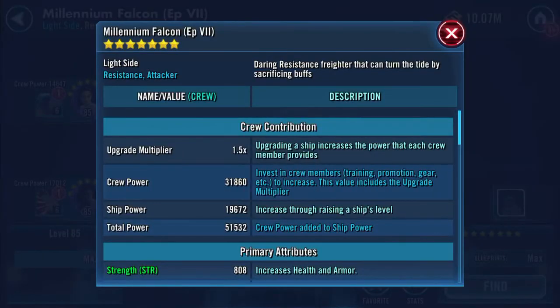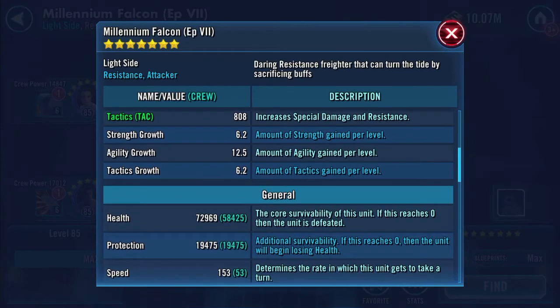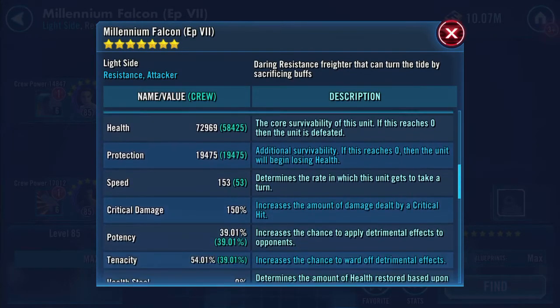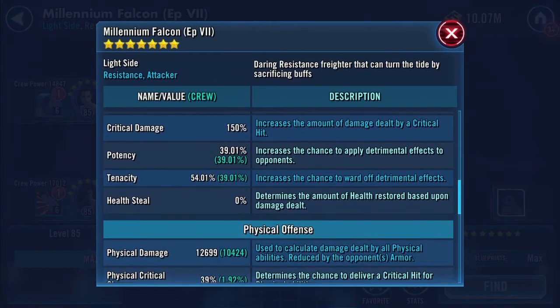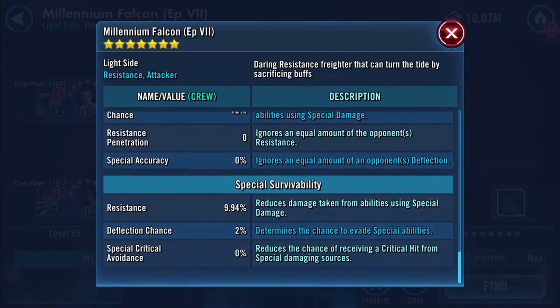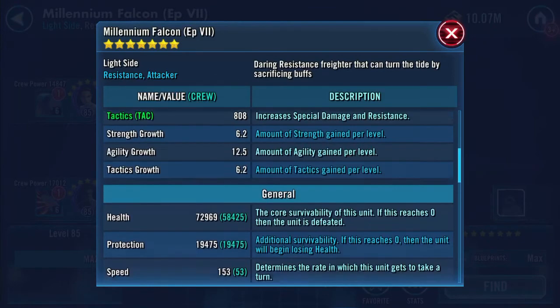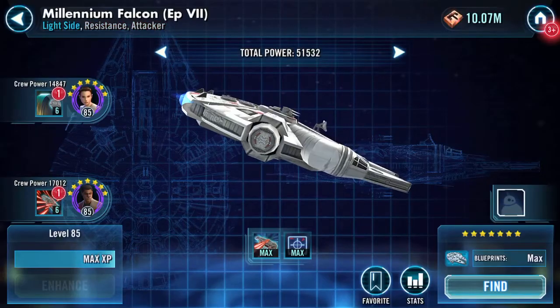Ship-wise: 72,969 health, 19,475 protection, 153 speed — we gained some speed. 12,699 physical damage. I'm not seeing any other major changes but we gained some speed for the Falcon.